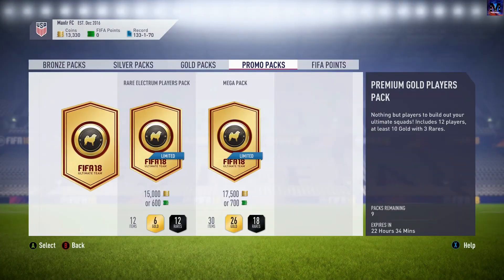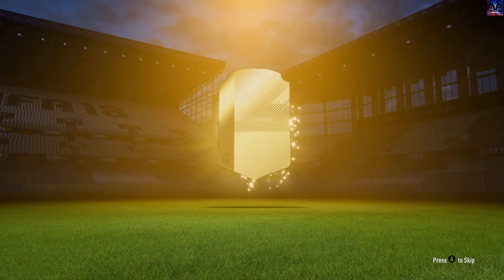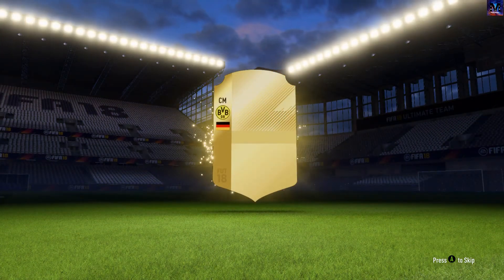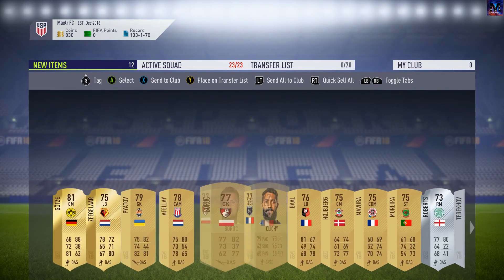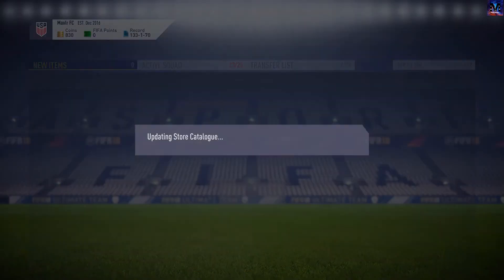Store all that in the club for SBCs later. Now we'll open the final pack here — all my coins spent. No boards again from these 12.5k packs. Mario Guts. We get a Silver Rare. I'll just throw all that to the club.